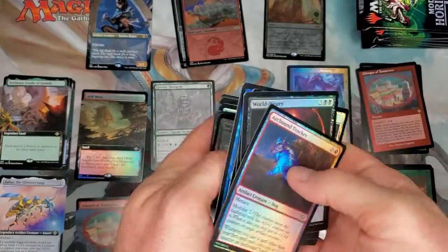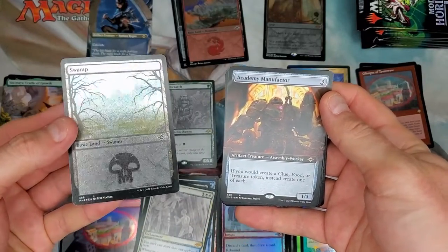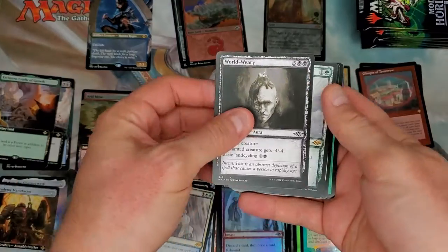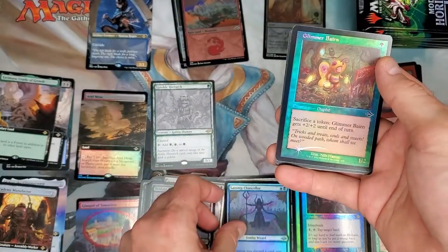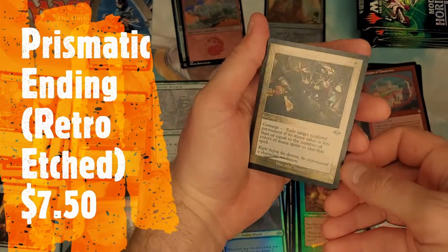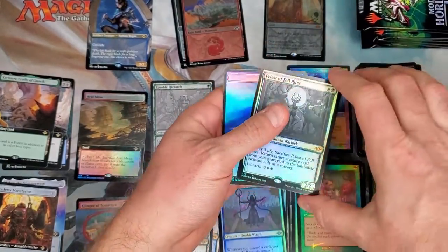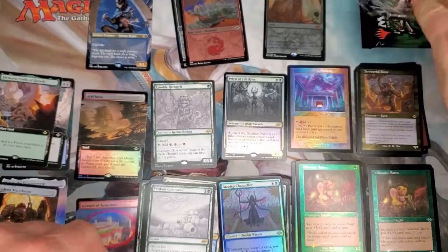Alright, through the commons and uncommons — not seeing anything fancy in terms of value there. Let's drop that Swamp — that Swamp's nice, I like that one. You can barely see it on the camera though. Academy Manufactor — extended art rare, nothing good. World Weary, Verdant Command, Lazatop Chancellor, Glimmer Baron. Prismatic Ending — that's a good one. That's a nice little uncommon card right there. That's a winner. Territorial Cavu — garbage. And Priest of Felwatt Rites — also garbage. So a couple of not good packs, a couple of really nice packs. What can you do?